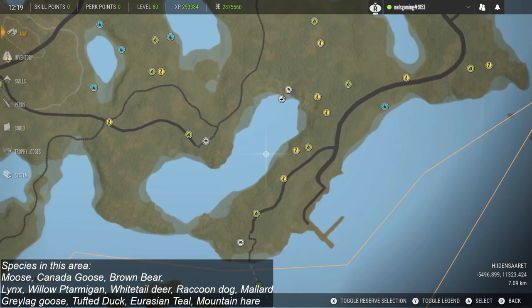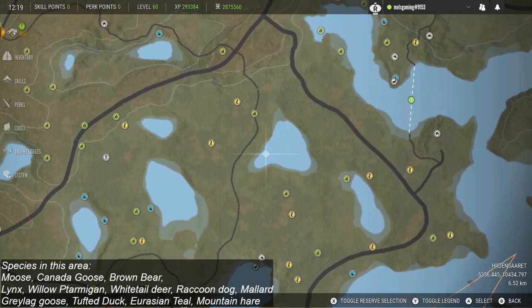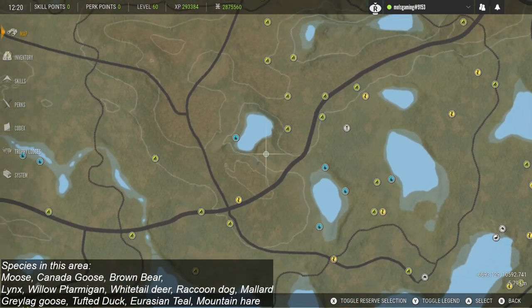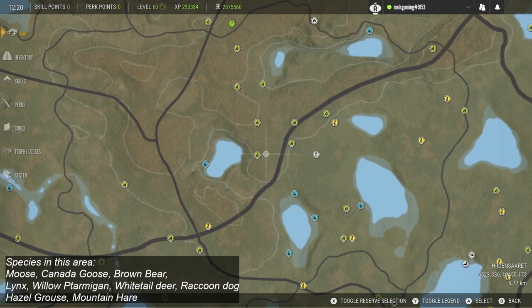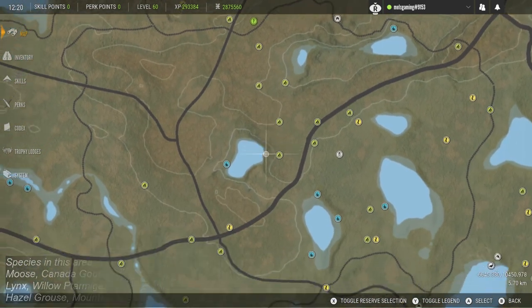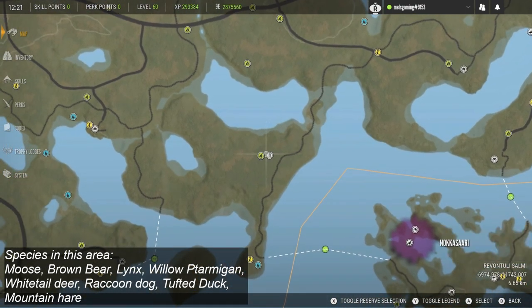In those areas you'll also find mountain hare, brown bear, Canada geese, moose and lynx. Lynx are pretty much everywhere on this map as well, which is really cool. In these areas I've also started to see the grey lag geese and tufted ducks turning up. I haven't seen a whole lot of the duck species passing over the inland lakes — I've been going around at different times looking for them but just haven't found many in zones.